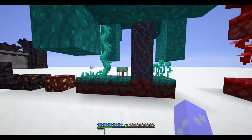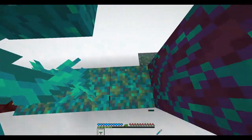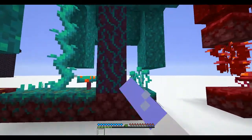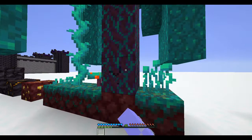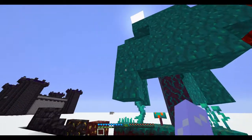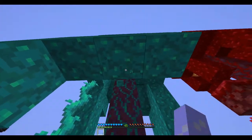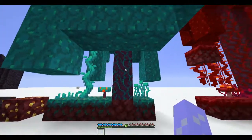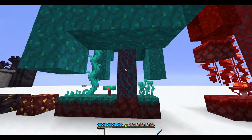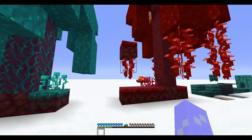This is the warped stem and these are the warped wood blocks. What these blocks do is act just like regular wood — you can break them, craft planks out of them, strip them, and do a lot of things with them. This is a weeping vine — it's basically a different variant of the twisting vines, except it grows downwards, not upwards.